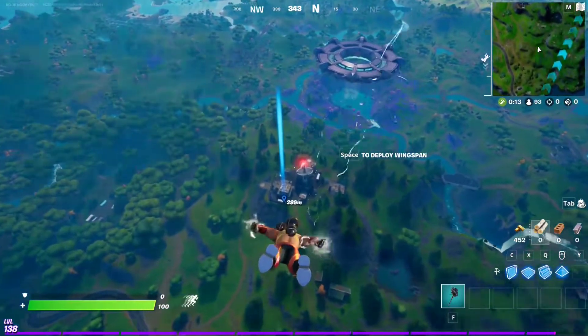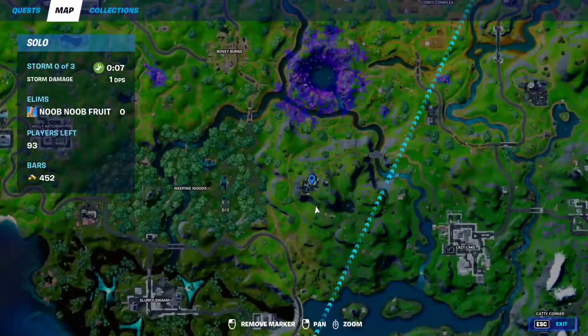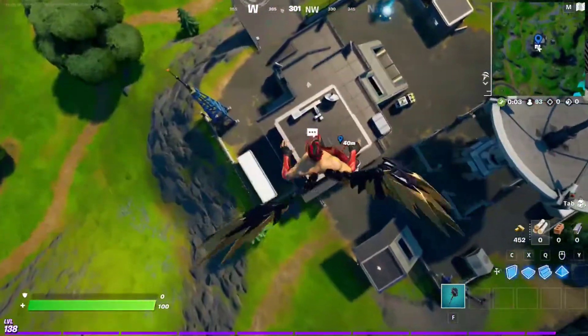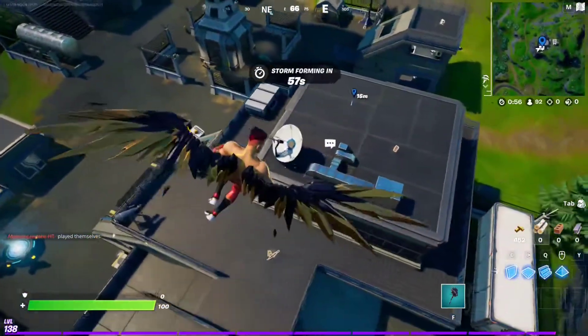For this week 10 epic quest, you have to travel 200 meters in an inflatable. To do that, come here to Dine Dish, which is this satellite dish location right here, because you're going to find Rick Sanchez over here. This NPC sells the inflatables for 25 gold, so we're going to buy that instantly and do the challenge.